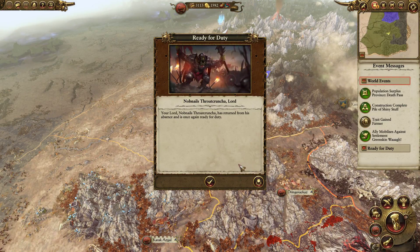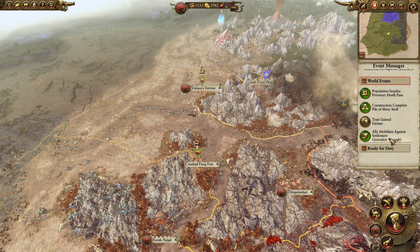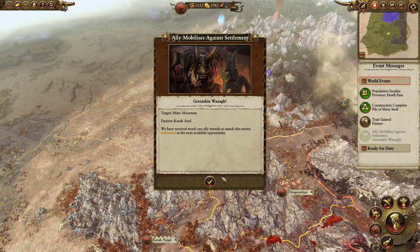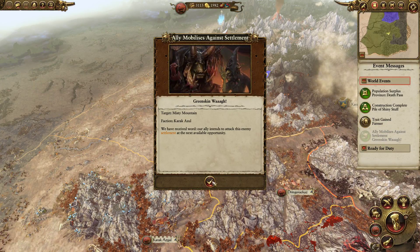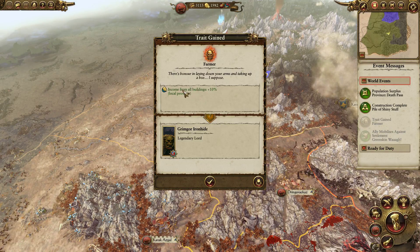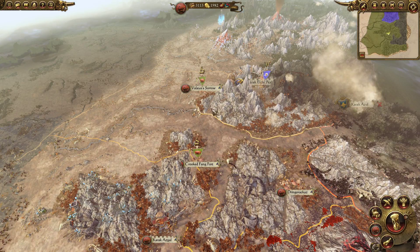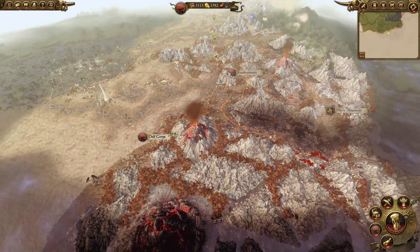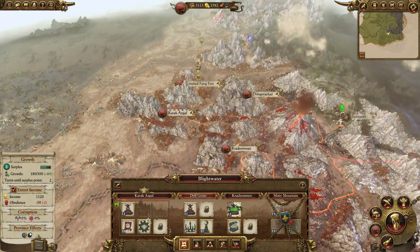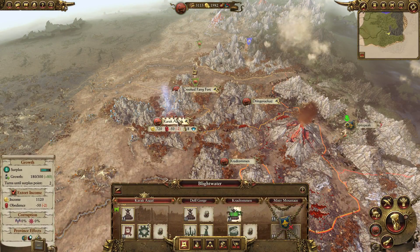Alright, so our lord Dom Nails Throat Crunch has returned from his absence and is once again ready for duty. We have a Greenskin Waaagh! in the Misty Mountains. We have income from all buildings plus ten for Grimgor Ironhide — that is a good trait, I like that. Let's check out some of our provinces. We can upgrade the Shiny Pit for two thousand.